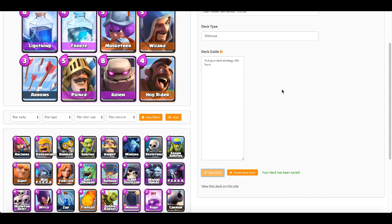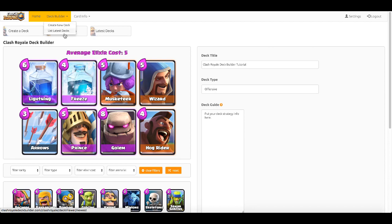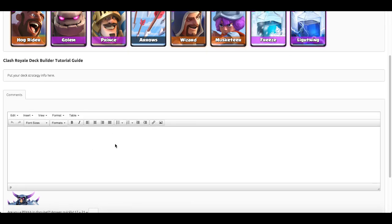I'll put some placeholder strategy info and save the deck. Once saved, you can see it listed under latest decks — 'Clash Royale Deck Builder Tutorial,' offensive, arena six, five elixir average — and there are the cards.